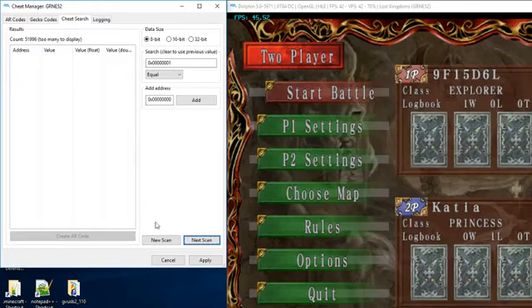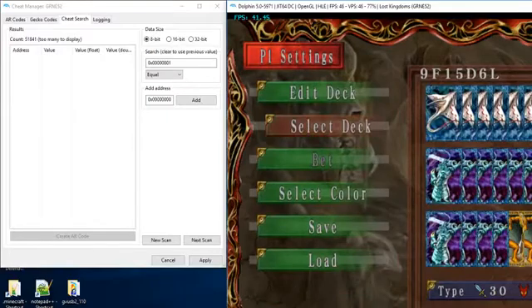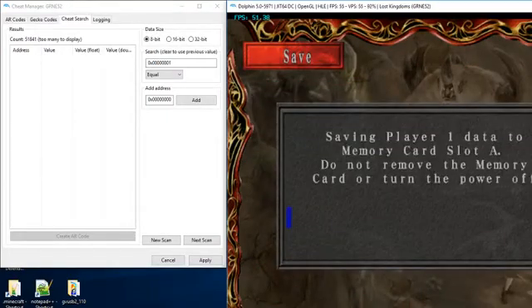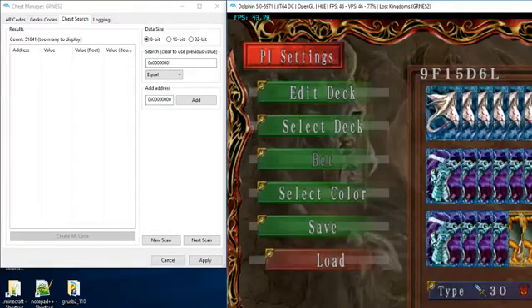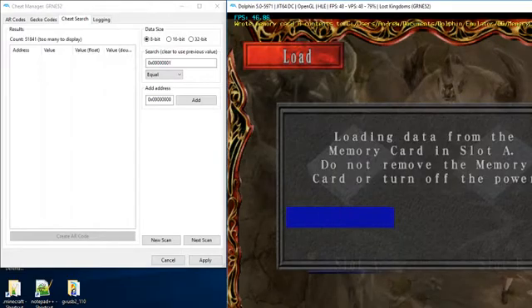Now it's only down to 51,000 or 52,000 results. We can click Next Scan another couple of times. Now we can either win another battle, or we'll just save it really fast — Save Player One Data.